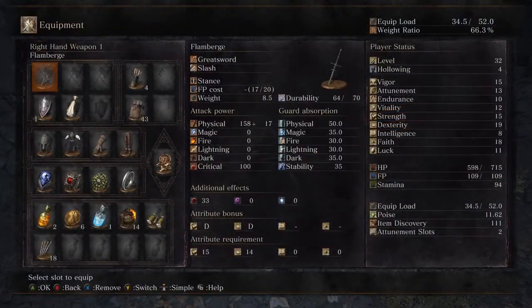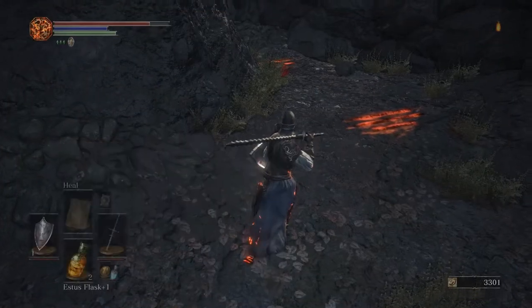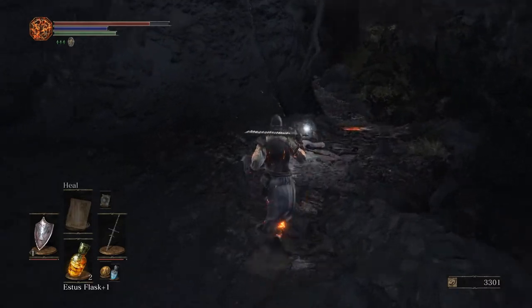We actually got the weapon — it's the Butcher's Knife. We need 24 strength scaling to use it. The description reads: 'Butcher's knife with an oddly large blade, wielded by the mad woman haunting the Road of Sacrifices. Squarely landed hits restore HP.' 'Back in the Undead Settlement the woman acquired a taste for human flesh.' The skill is Sharpen — sharpening the blade increases HP restored with each successful hit. That is insane. I kind of wish we had strength instead of dexterity because this is by far one of the best weapons I've seen yet.